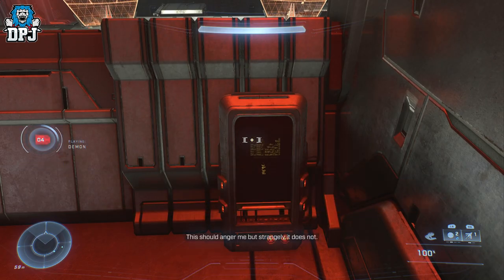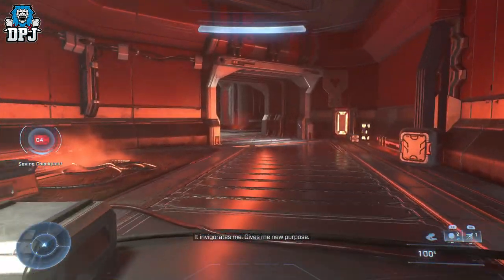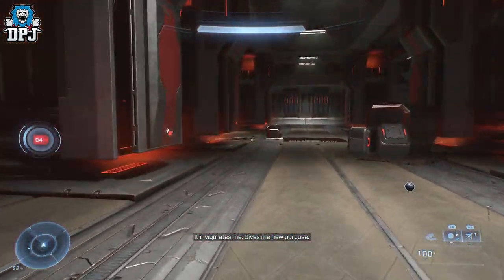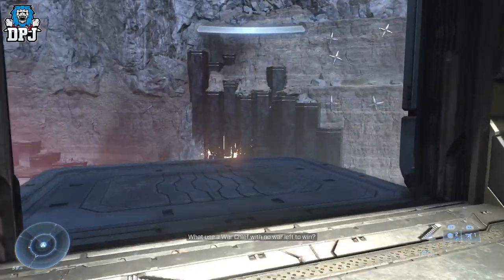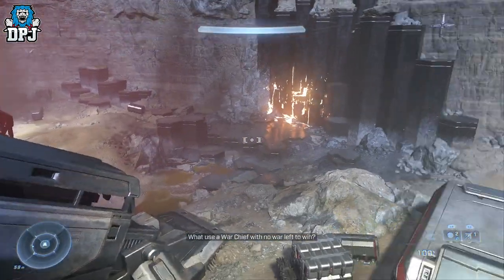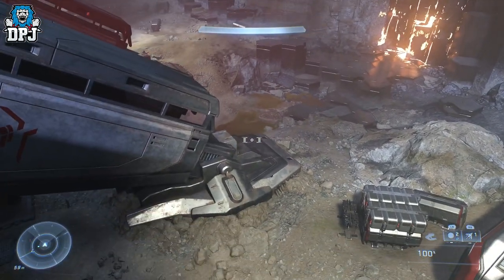From this spot we're going to go and grab the spartan core. There's probably a quicker route but this is the way I know. You want to leave the ship via this door right here, and then we've got to do a little bit of scaling up these rocks with our grapple hook.